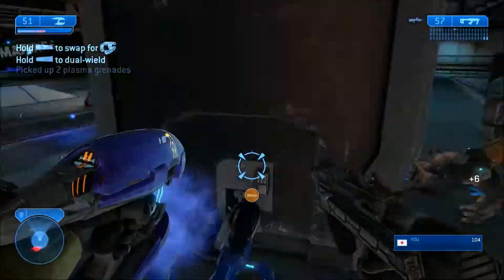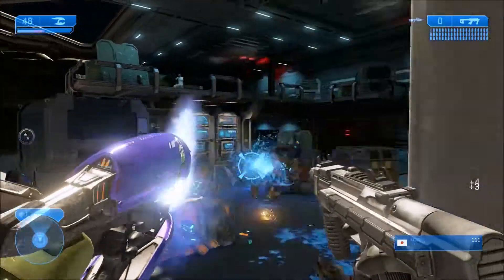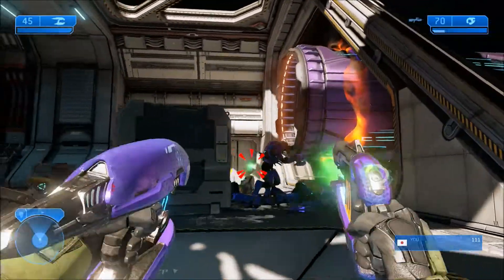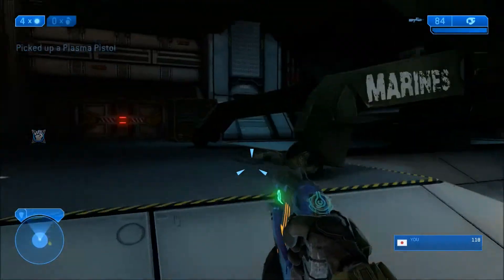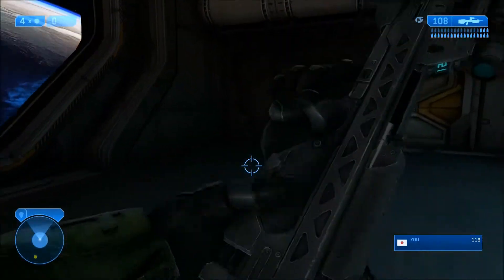Playing this way really highlights how different each Halo game feels. Halo 4 Spartan Ops is also here, pretty much exactly how it was, so there's nothing really special to report there — it just runs in 1080p and 60 frames per second like the rest of the collection.